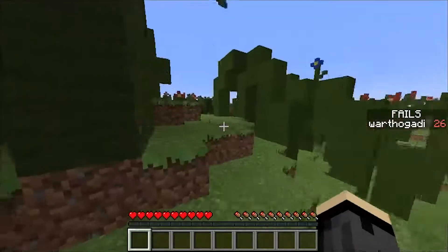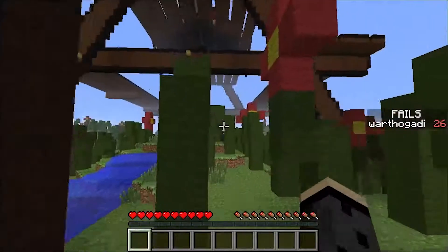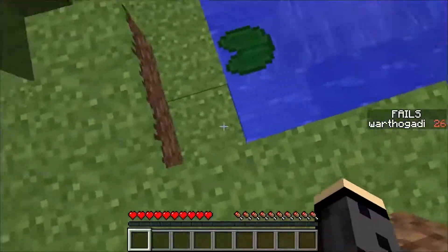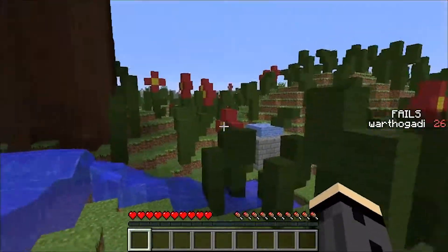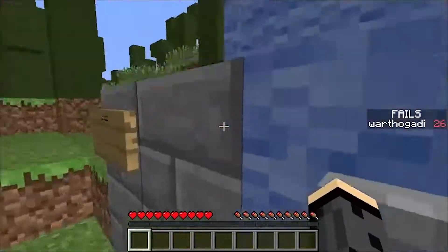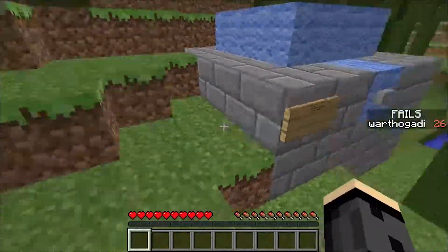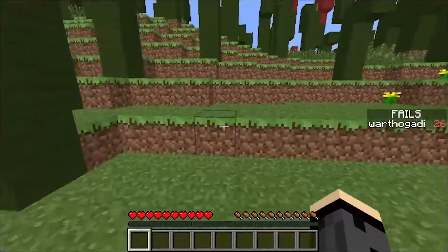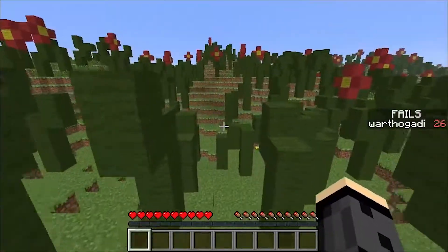Is there like a parkour jump you can do? What do you do? What would you do for a Klondike bar? Oh wait, it's saying go that way! Just continue going this way and see what it brings me. I might cut this part out.